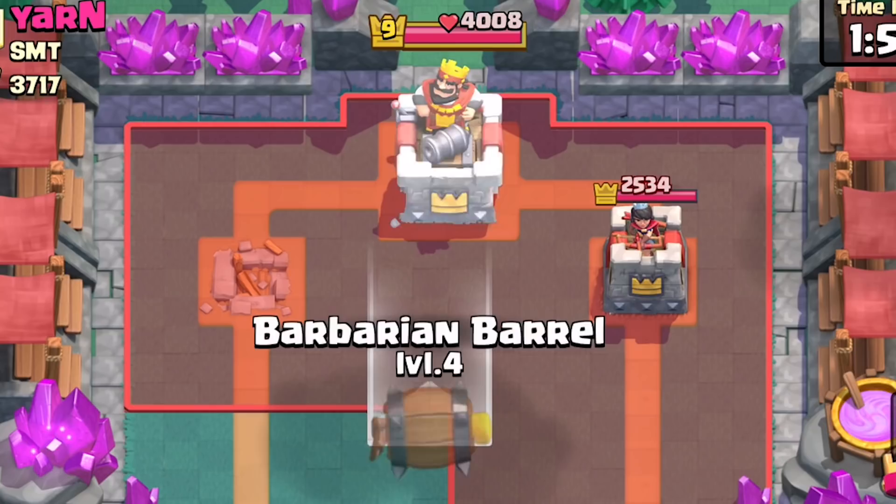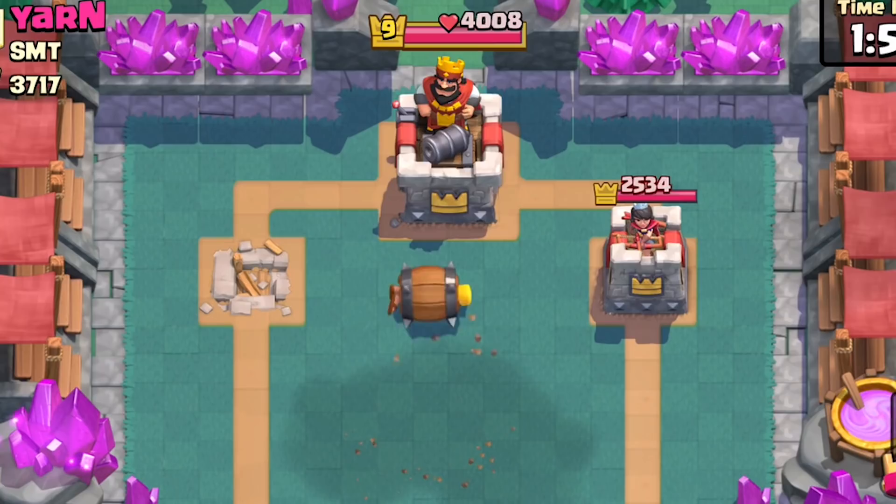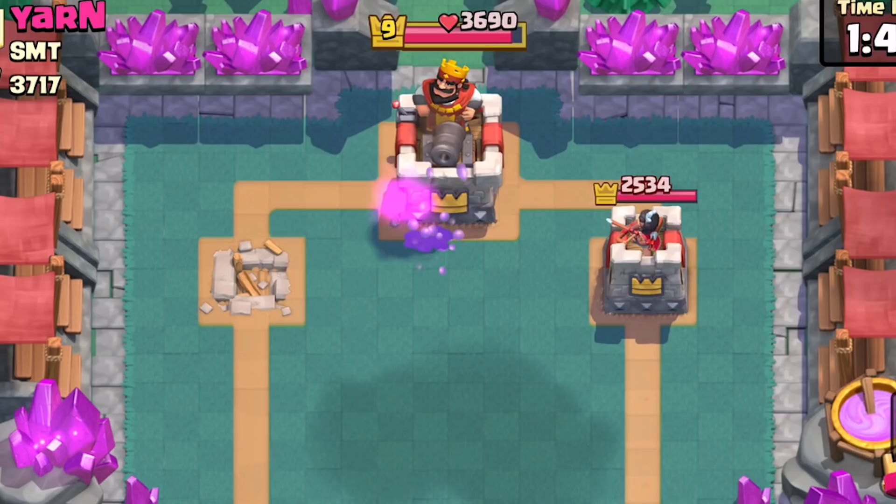Even if a Princess Tower is down, it will not connect to the King Tower despite the blinking. This is a graphical error that might be fixed in the next update, but the Barbarian does land directly on top of the tower, so he's ready to pounce the King for some easy chip damage.